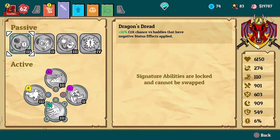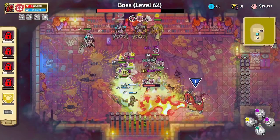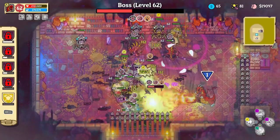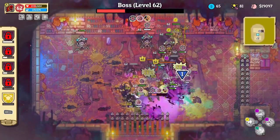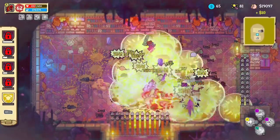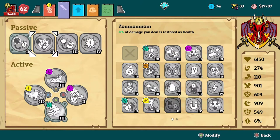The first passive I use for the dragon is Dragon's Dread — this is exactly what makes the dragon what it is. It gives a 16% crit chance versus enemies that have a negative status effect applied. Basically, you just apply a status effect to an enemy and then you'll see a lot of crits, a lot of yellow numbers on the screen. This comes with the dragon so you can't miss it.